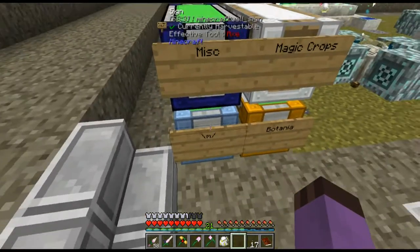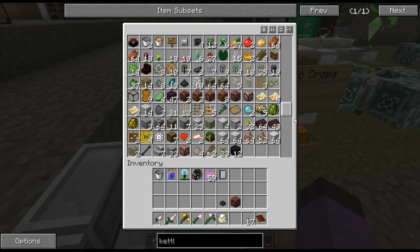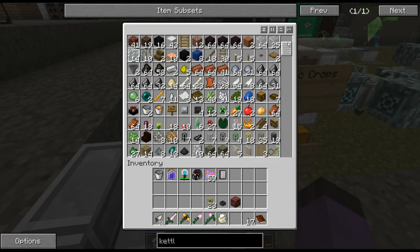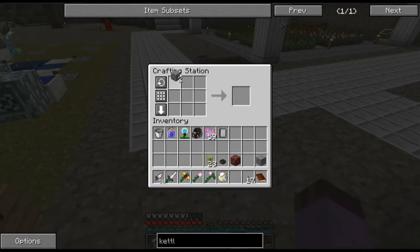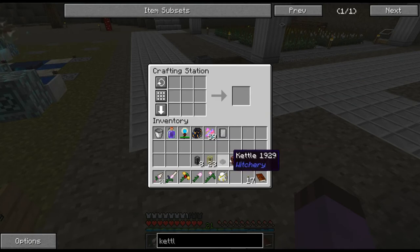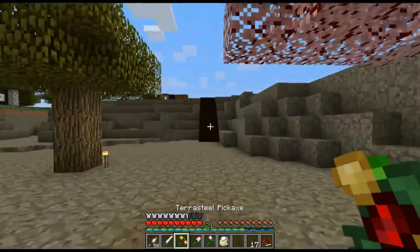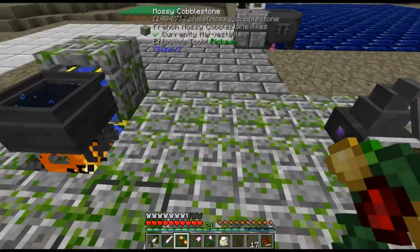Let us get some more pipes. I believe I have some liquid pipes — yes, there I do. And I think I have some more structural things. I can just show you how they're crafted. Let's set up our kettle. I was checking to see if the kettle quest was completed, but I shall do that in a minute.